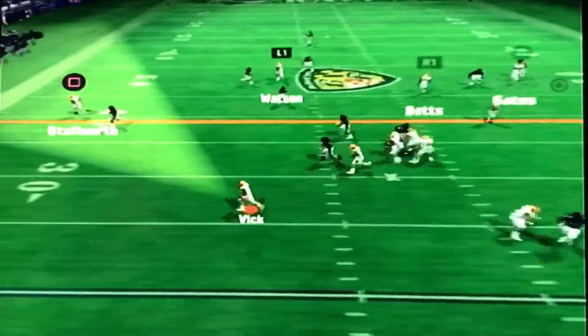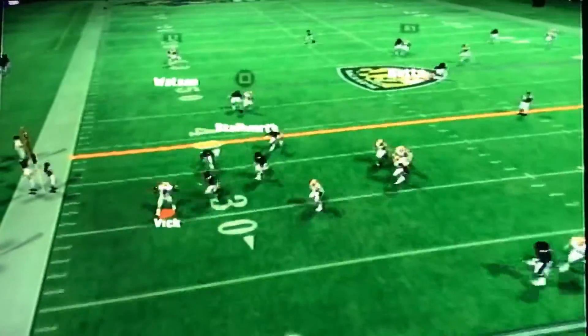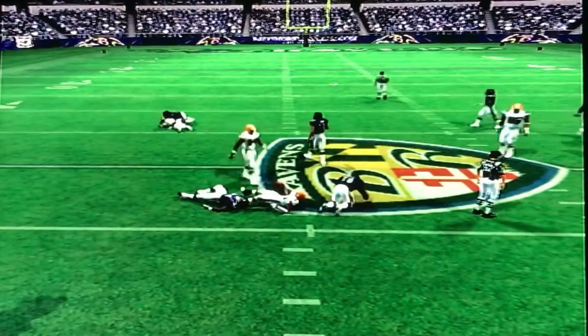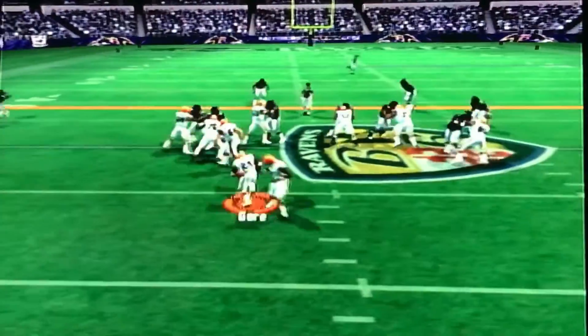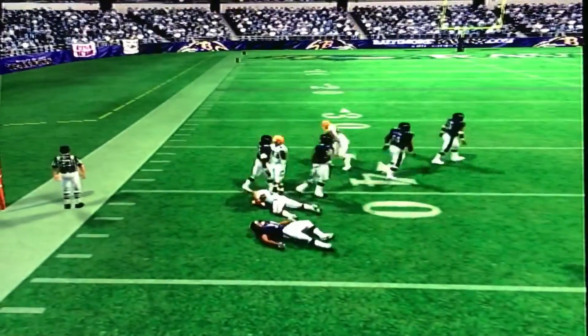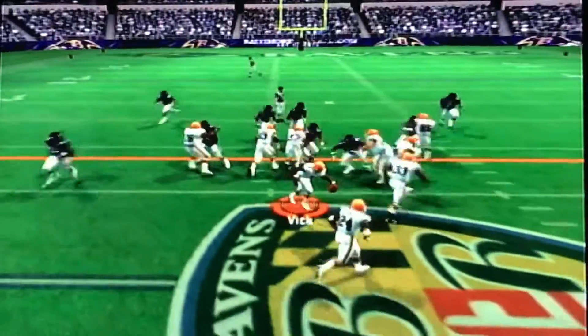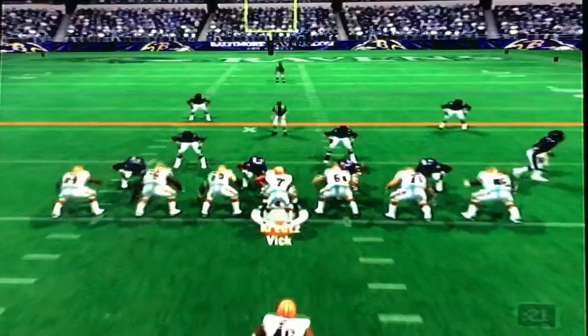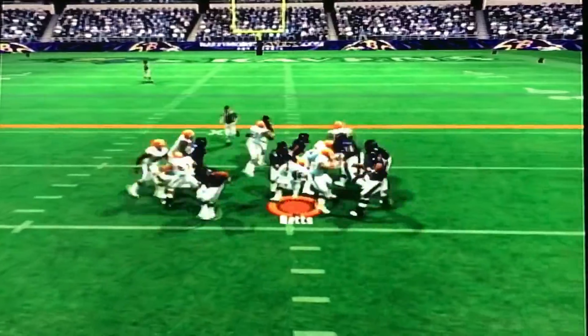Third down, we've got to try to throw. Michael Vick looks and decides to throw it to Stallworth — he could have taken the lane but throws it instead. First down, stretch play to Gore. Frank Gore jukes upfield, he's close to that first down marker. Second and short, handoff to Gore again — spins upfield, he's got the first down. Now we put in Liddell Betts. His first carry gets a yard.